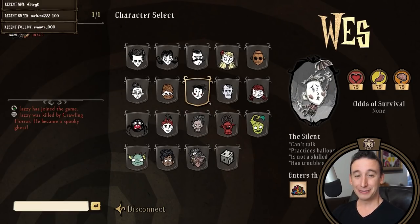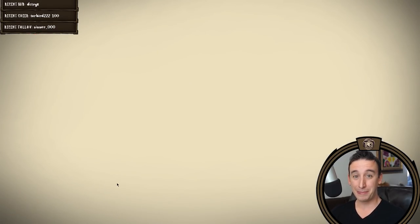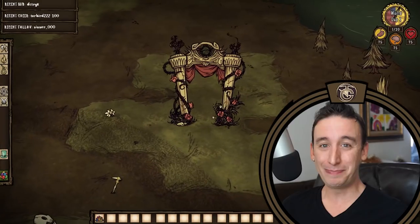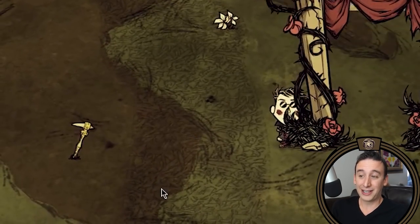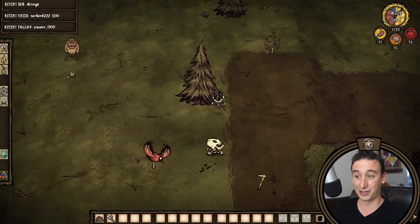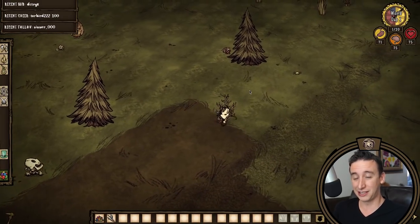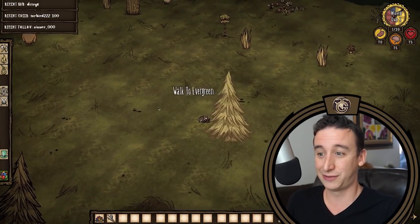Hey everybody, Jazzy here. Welcome to another Ruins Rush guide. Today I'm going to rush the ruins as my best friend Wes. He's the best character in Don't Starve Together. So actually since Wes got reworked last year, he does have a couple interesting perks that come into play during the Ruins Rush. So maybe this is time well spent. It's gonna be mostly pain, but I said I would do it. Let's just friggin' do this.